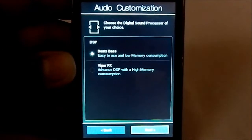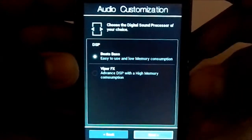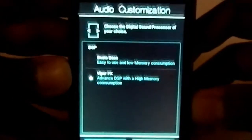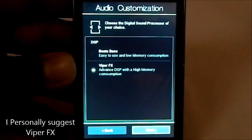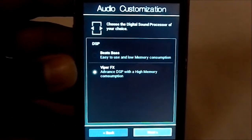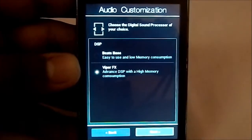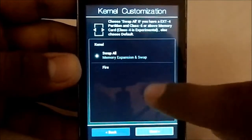For audio customization you have the choice of Beats Bass, which is easy to use and has low memory consumption, and Viper Effects, which is an advanced DSP with higher memory consumption. I'd suggest you try both and settle on one. If you're happy with Beats Bass, use that — it has lower memory consumption resulting in better battery life. Viper Effects is pretty good too; I use Viper Effects myself.